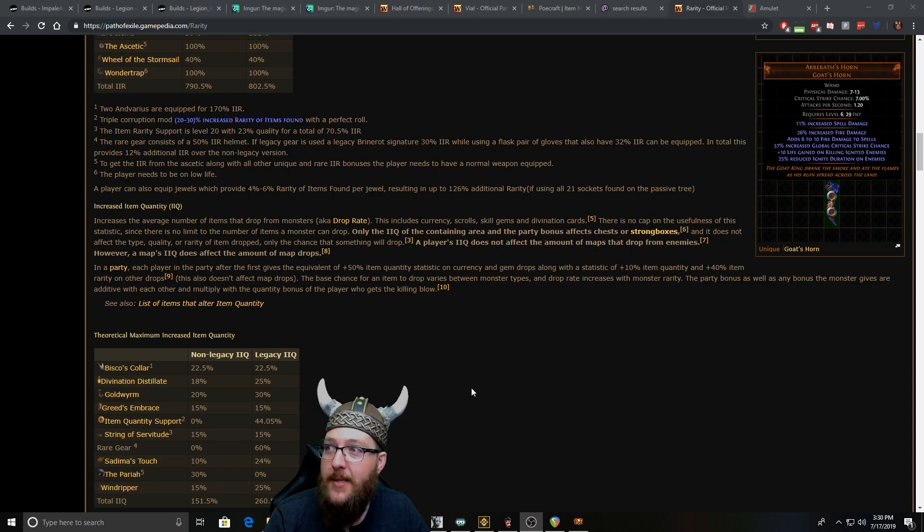So what is quantity? Quantity increases the average number of items that drop from monsters. You can get this on multiple different pieces of gear or you can get it on a flask, and these are things that you can use to increase the amount of things like currency, scrolls, skill gems, divination cards, or other random items that can drop while you're running your maps.